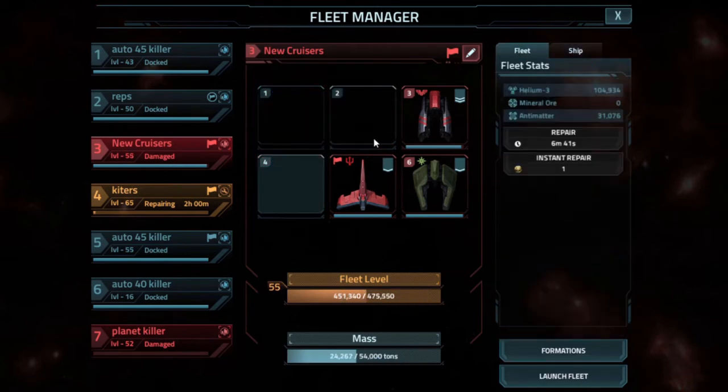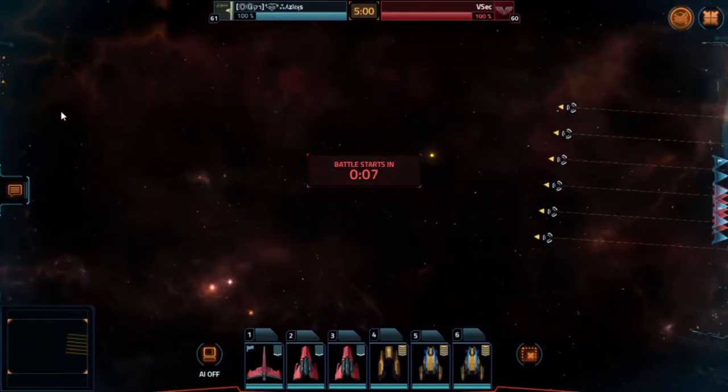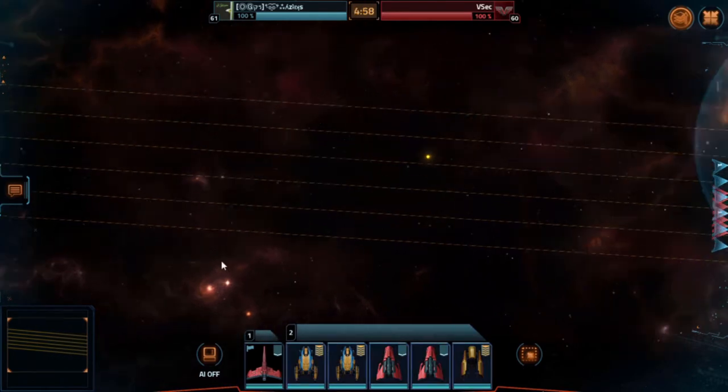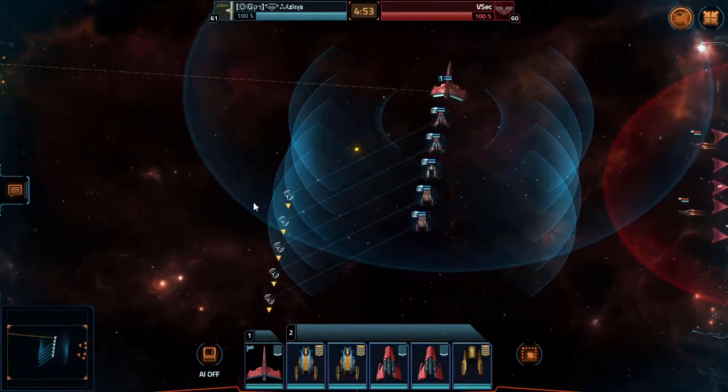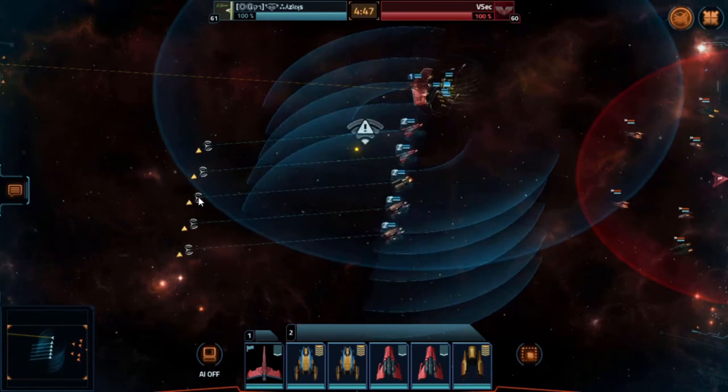For most of my piloted fights in between my waves of auto, I hit level 60 VSEC using my spec tray with form Dominion Carrier and my highest DPS battleships, which are my 2 Hellfires, my 2 MK5 Dreads, and my MK5 Zeal in line formation.